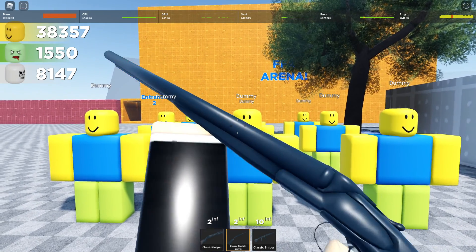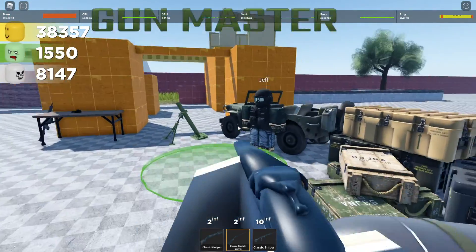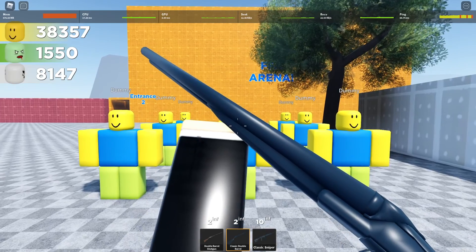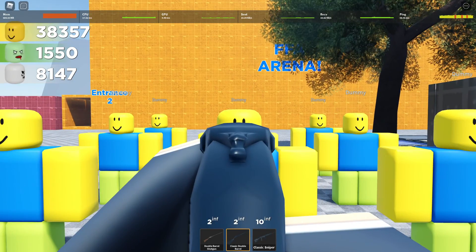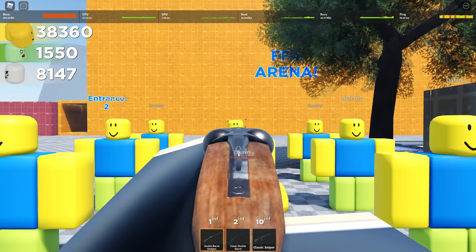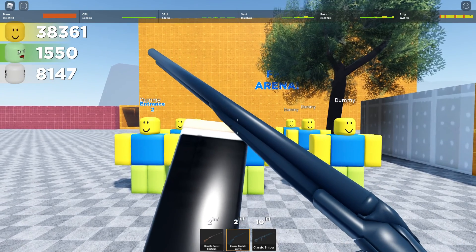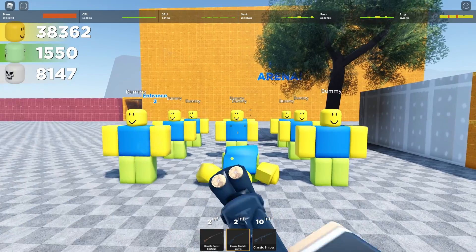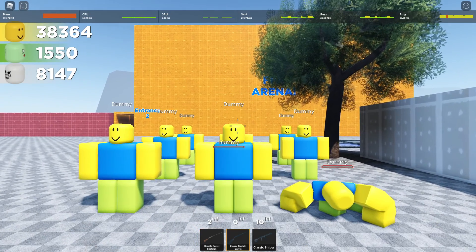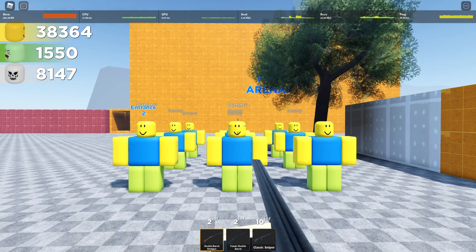Next up is the double barrel shotgun, similar to the double barrel shotgun in here — same model, just different. This is 12 and 11 for headshot while the normal double barrel does the same. Both weapons are the same weapon, just different models. Both are deadly and both are well versatile. Same position as the normal double barrel shotgun.